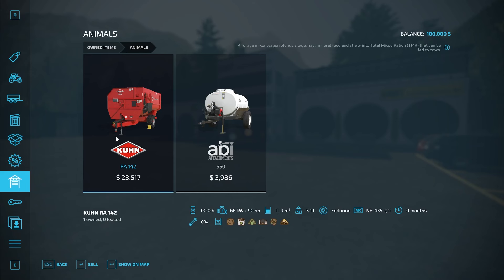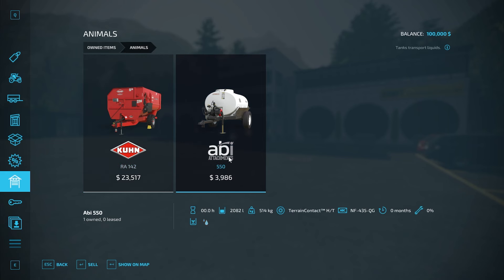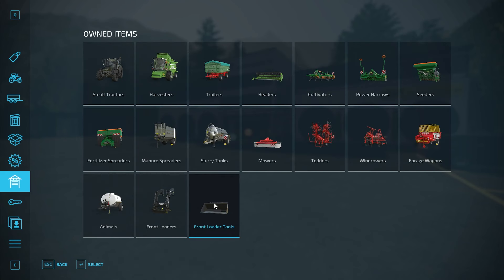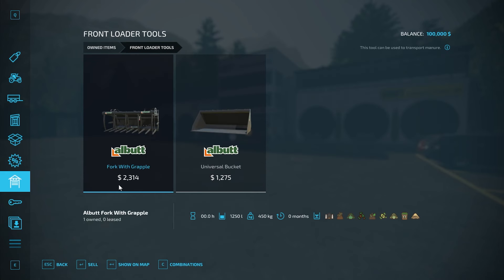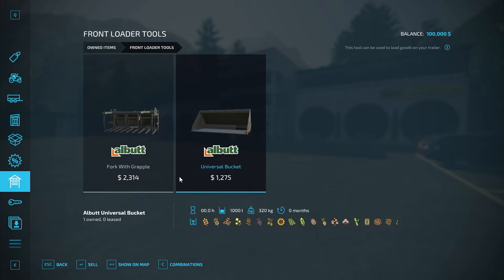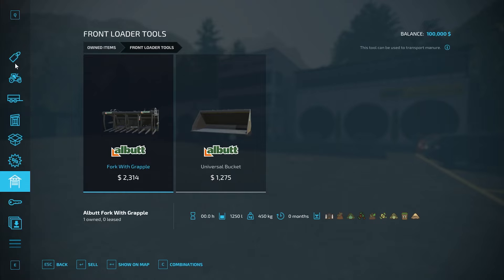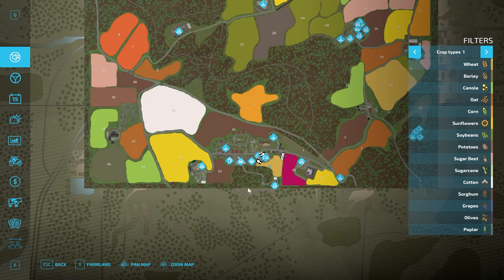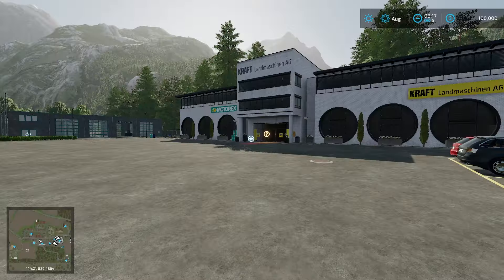We have a little forge wagon as well, and a little KUHN RA142 forge mixer. We have a water tank here. We have a quickie front loader attachment, and the Allbutt fork with grapple and the Allbutt universal bucket. There are a couple of tools through there. So yes, that's where we're at. We are down here at the shop right off the bat, but I think we'll walk around this area in a second.